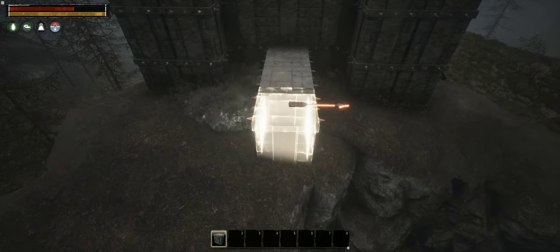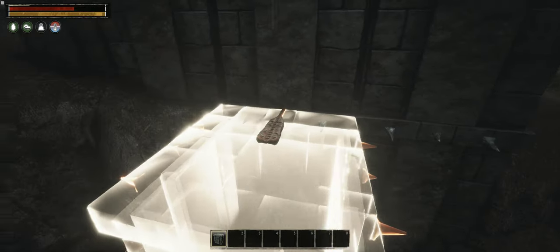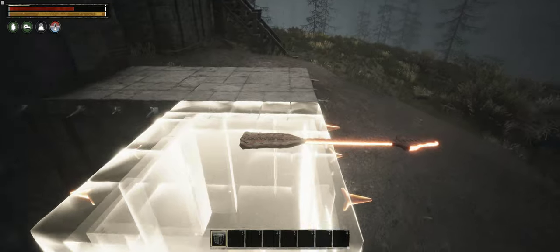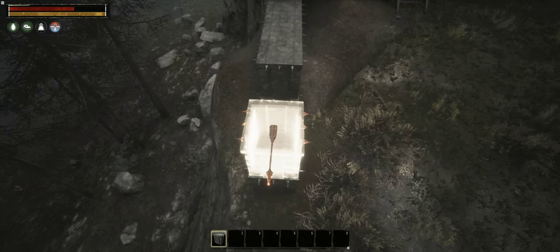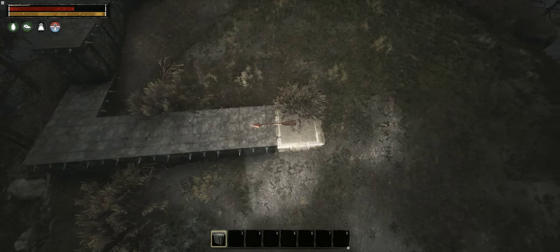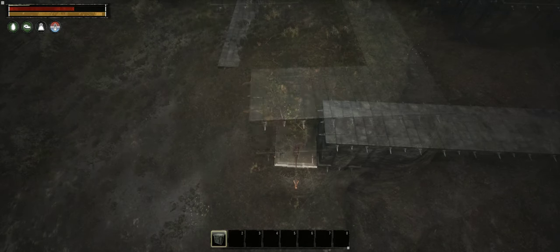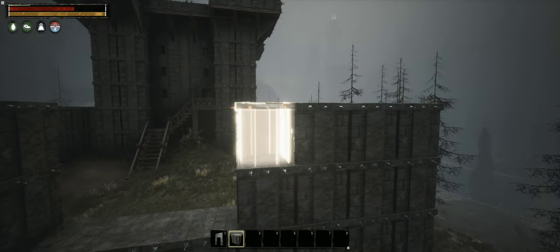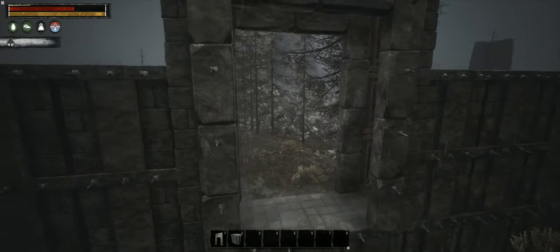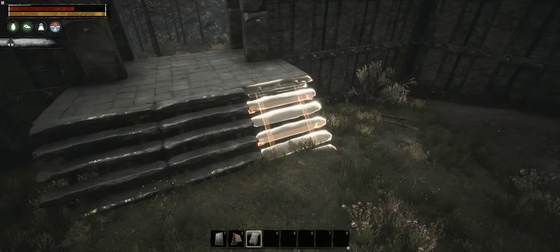Now that the keep is done let's add the bailey. First I'm going to build a curtain wall, starting from the middle of the side wall of the keep, paying attention to the land below and adding blocks as needed so they connect nicely to the ground. Once I'm happy with the length I make a 90-degree turn and build the other part of the wall, then connect them. Once the walls are connected I'll build them up to proper height, leaving a 3-tile wide space for the gate. I'm placing 2 gates, one on each side of the wall — the drawbridge will snap to one and the door to the other.